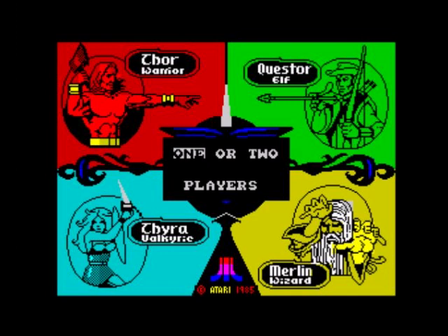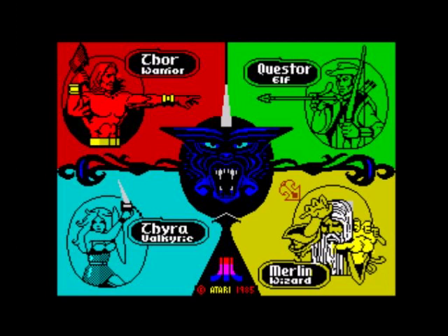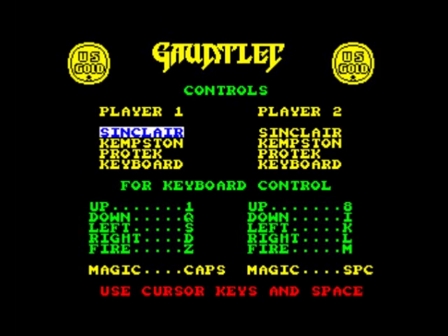First things first, before it lets you change your controls, you've got to pick either one or two players. Space bar, one player. So now I can choose my character — I can use the cursor keys. Back in the day, for some reason, I always was the wizard. So now I can choose my control keys. You've got a wide range of controls: Sinclair, Kempston, ProTek, keyboard. And by the way, you probably noticed this is the 128K version. For the sake of this review, I'm going to put it on Kempston, so my magic keys will be Caps Lock.